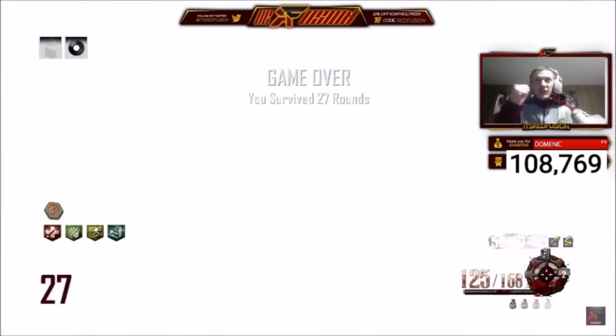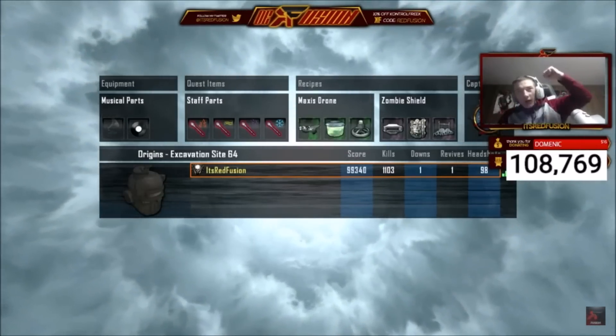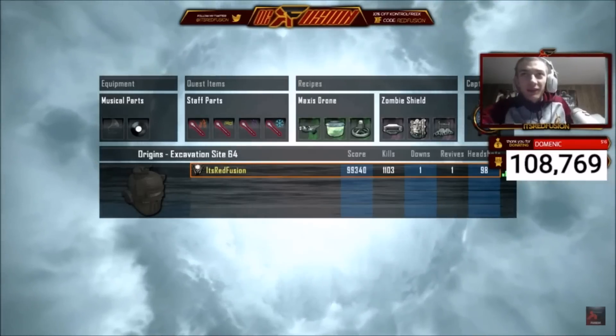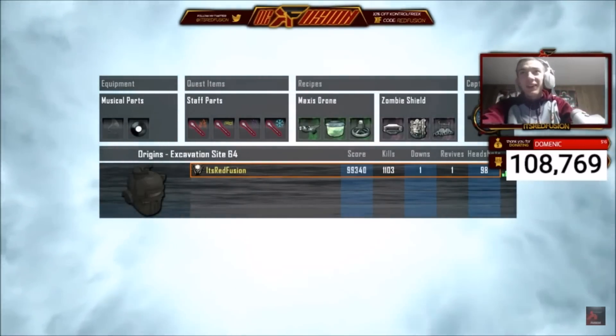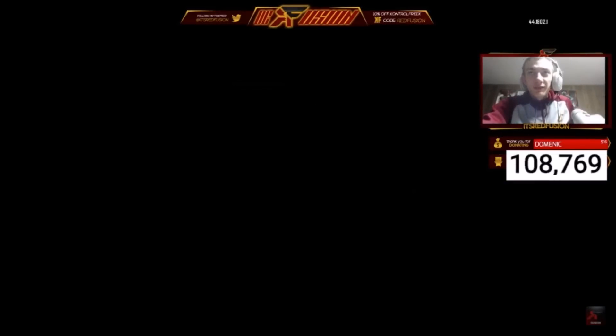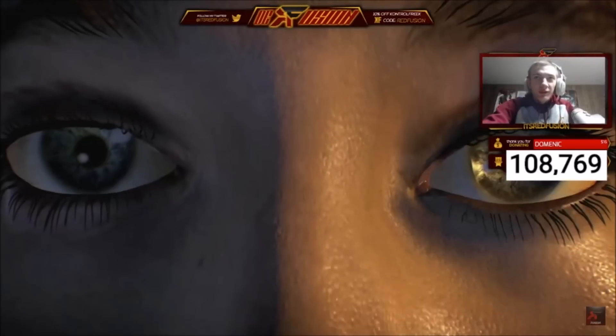There was actually an Element 115 conversion generator on Revelations, but this one looks a lot different from how it looked on Black Ops 2 and Revelations. Those are the pictures for Origins, and it's very interesting. I'm very excited to see if this comes to fruition - this could mean absolutely nothing, or it could mean we're getting an Origins remastered and also an Ascension remaster in Black Ops 3. I give it the odds of probably a 60-40 chance that this happens, because Treyarch has not released any zombie DLC other than Newton's Cookbook.